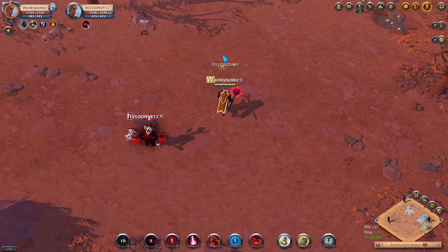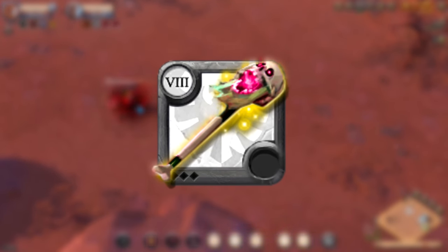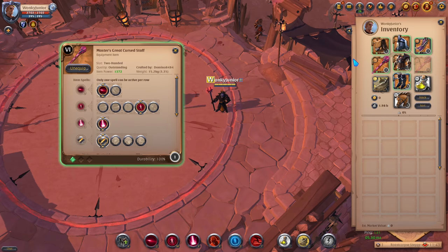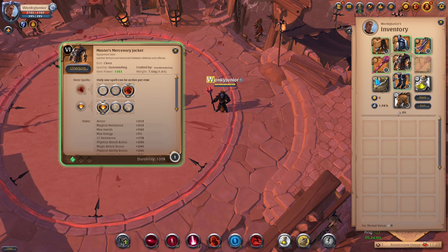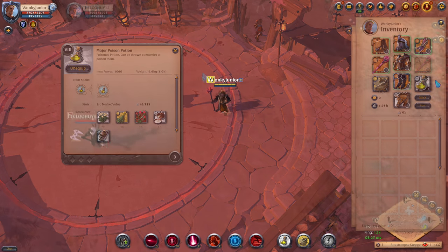Now we have come to the final weapon category, the Cursed Staffs. That includes one hand Cursed Staff, Shadow Caller, Lifecurse Staff, Great Cursed Staff, Damnation Staff, Demonic Staff and Cursed Skull. For the weapon, pick the 1st ability, then the 4th W and 1st passive. For head armor, go with the 3rd ability and 1st passive. For chest armor, go with the Mercenary Jacket and pick the 3rd ability and 1st passive. For shoes, go with the Demon Boots and pick the 3rd ability and 2nd passive. For the cape, go with the Thetford cape, and for consumables use the Daggermouth Catfish and Poison potions.